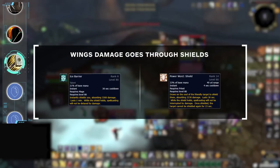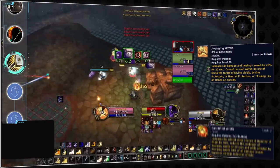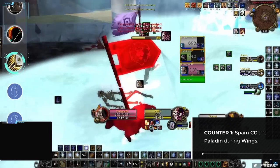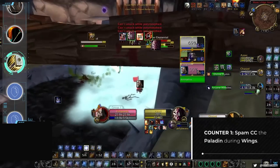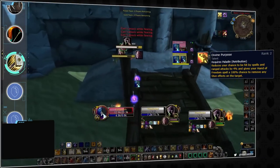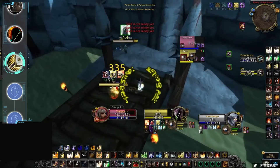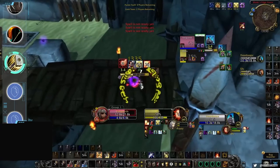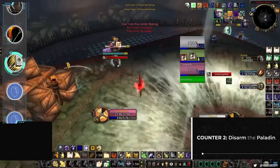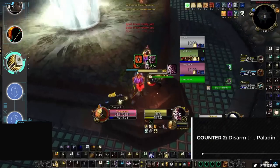Whenever you see a ret paladin use Wings, it's going to be scary — not for the damage alone but for its ability to negate key defensives. Any crowd control used on the paladin will be particularly effective, especially spammable forms like Polymorph, Fear, or Cyclone. Used in succession, these CCs alone can deny the ret from getting any value out of Wings. Note that stunning a ret paladin during Wings can be a gamble, since the Divine Purpose talent turns their Hand of Freedom into a stun breaker. Disarms are also slightly less effective against Wings damage if the ret is playing a one-handed build, as most of their damage will come from Judgment and Exorcism, which can still be used while disarmed. But if the paladin is using a two-hander — which the majority probably will — disarms are quite useful, preventing Divine Storm and Crusader Strike.